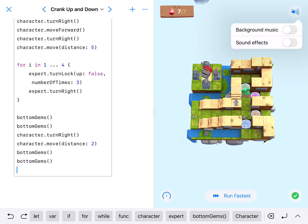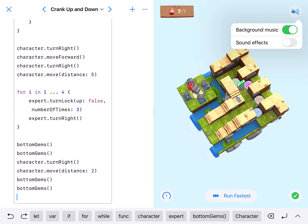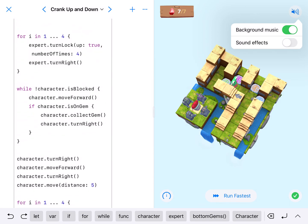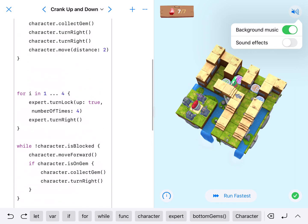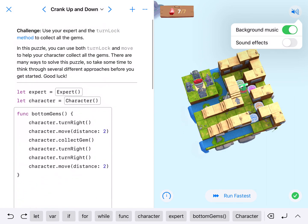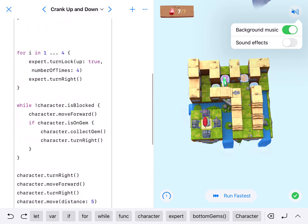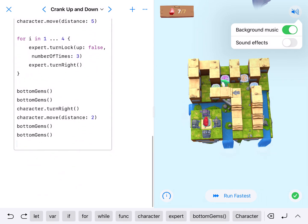Coding fans, there we have it — not a bad bit of code. The long part was obviously running the code. There are really different ways to do this: you could run a while loop on the bottom as well, or use a gem counter and right-hand rule. There's lots of different ways to do this — I might do another video showing the gem counter right-hand rule approach — but right now this gets the job done. We'll see you on the next one, love you, bye.